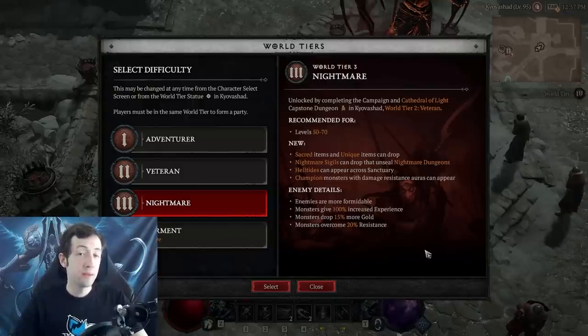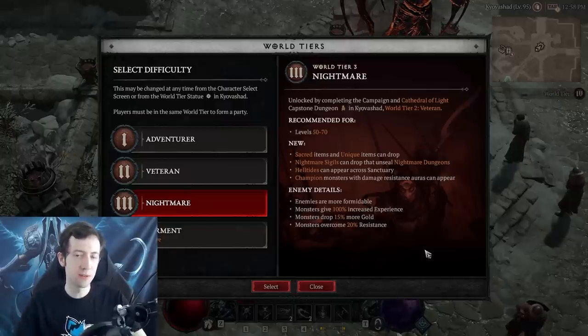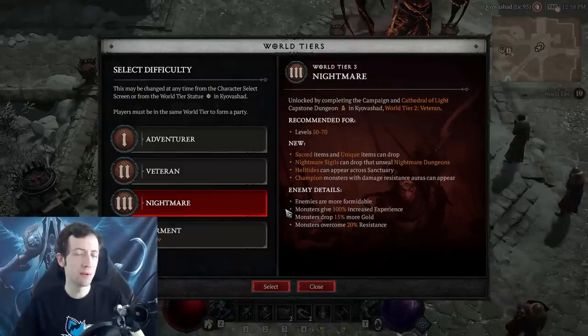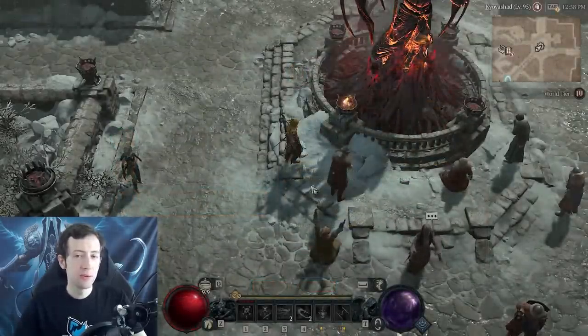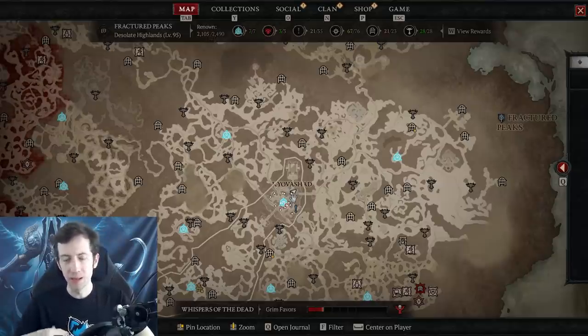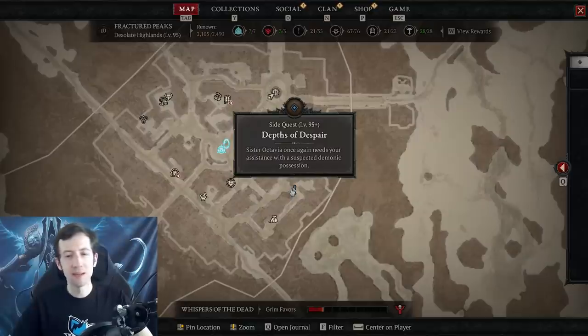The best way to profit from those high difficulties especially early when you're still underleveled is to do strongholds, because strongholds actually override the minimum level of monsters - they're always plus two of your character. So even if you're level 40 and go into Nightmare difficulty, the stronghold monsters will be 42 instead of 53. Note that monsters below level 50 cannot drop Sacred items, but at the very least you can profit from the higher XP and gold values. Another option is easy outdoor content, which is generally easier than dungeons and especially Nightmare dungeons. Side quests help with renown as well and give you some rewards, potions, and items.